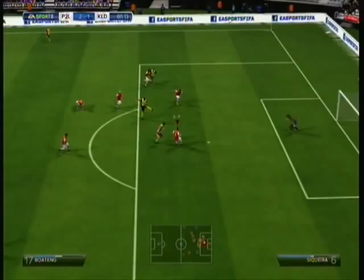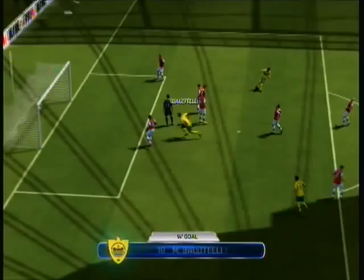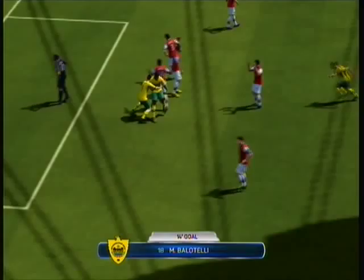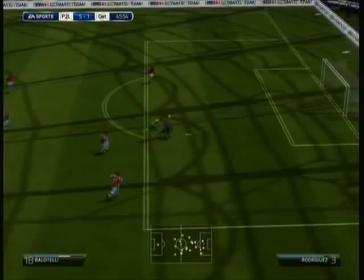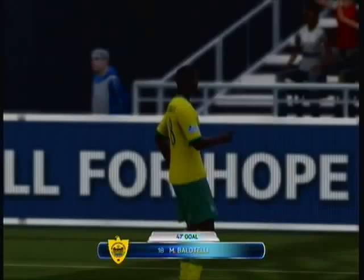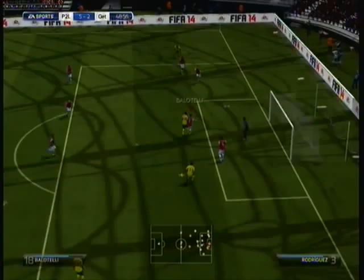Now here are some goals that we've conceded. We give the ball away, Kevin-Prince Boateng breaks through and smashes that into the top right-hand corner. Next, a through ball to Balotelli - he just smashes that, there's no way the keeper's saving that, great goal. Then someone does a little kickoff glitch and Balotelli heads it past my keeper - annoying when people do that. Then another header from Balotelli - he climbs well above my centre backs and scores.